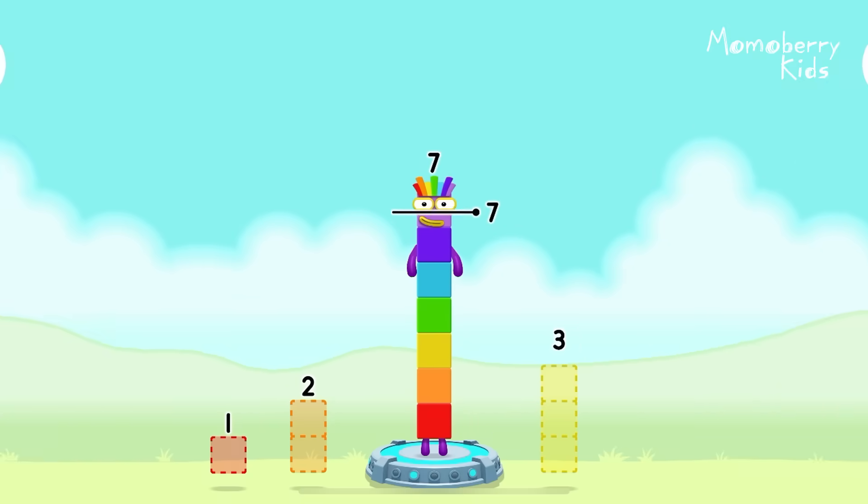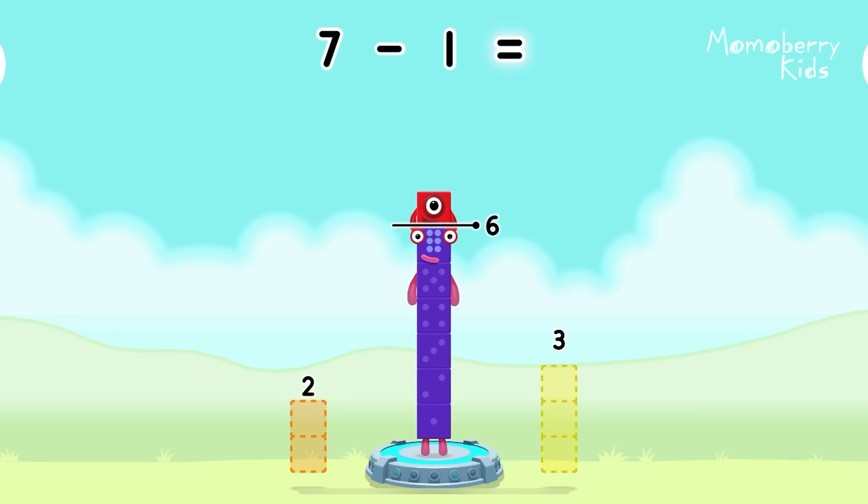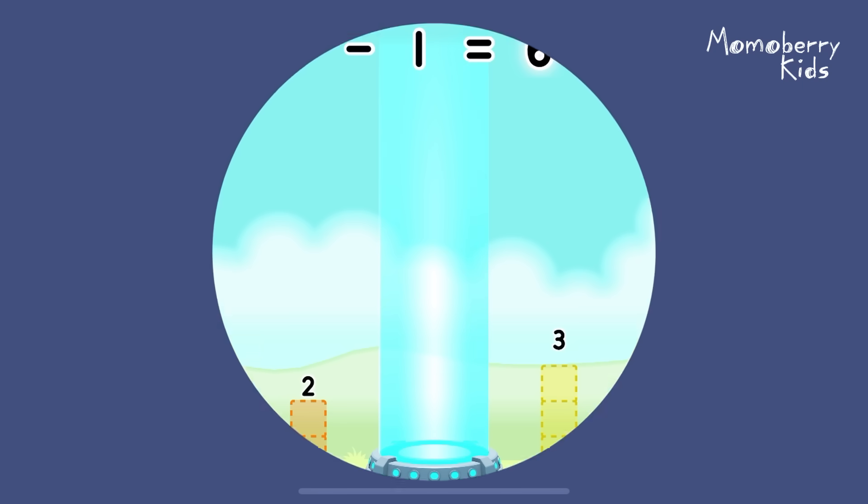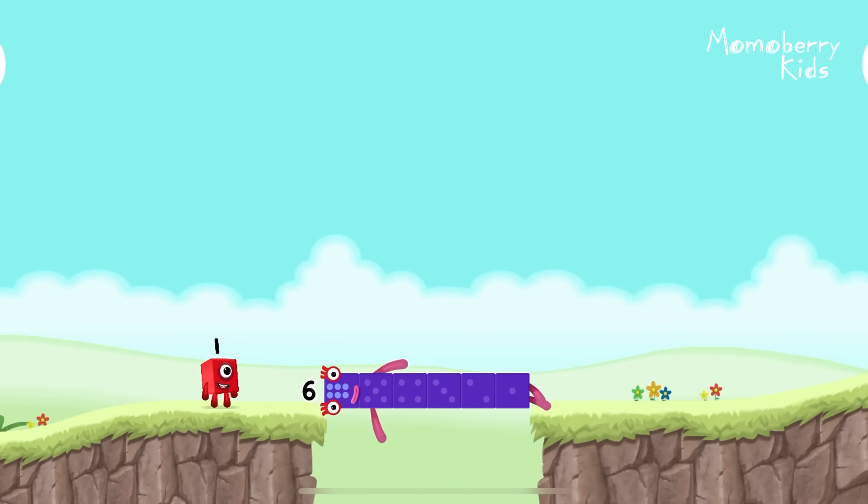Take number blocks away from seven to leave six. Drag an outline onto the middle to take number blocks away. That's right. Seven minus one equals six. Well done.